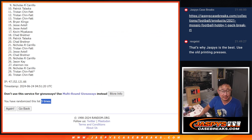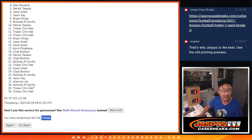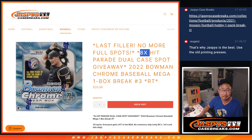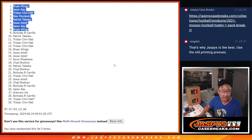From nine through thirty, sad times — but appreciate you trying. Top eight, happy times, because you're in that dual case break we'll see in the next video. That's going to be Brian, Jason, Jesse, Patrick, Alan, Tristan, Jason, and Brian. There's the top eight after five. We'll see you in the next video. jazbeescasebreaks.com. Bye-bye.